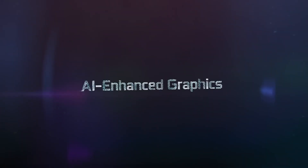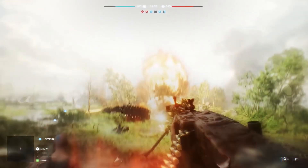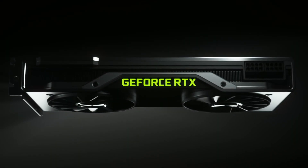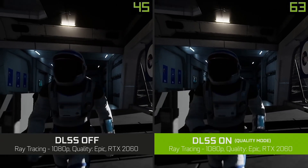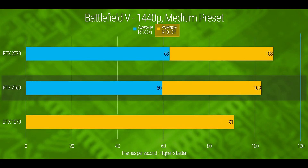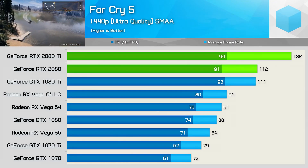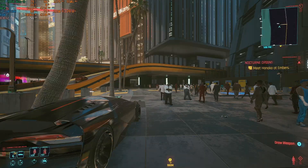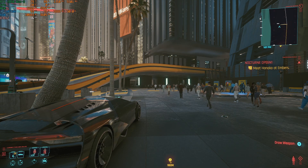Nvidia's first generation of RTX graphics cards talked a big game about real-time ray tracing, and many people would argue that, short of the top-end RTX 2080 Ti, they didn't really live up to the hype. Further down the product stack, while offering excellent conventional rendering performance and even promising some future-proofing tech in the form of deep learning supersampling, the entry-level RTX 2060 was not up to the task of performing the RT party trick without making serious compromises elsewhere.